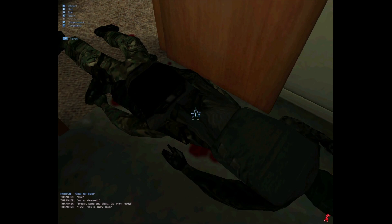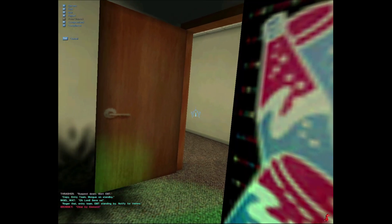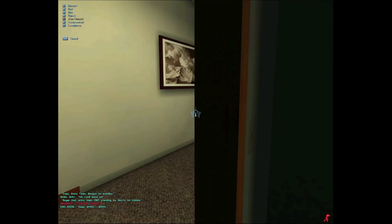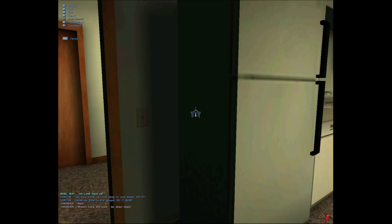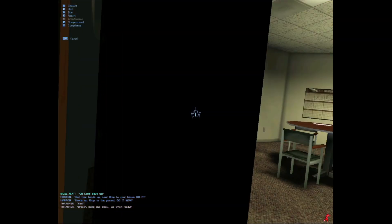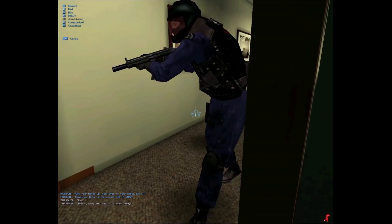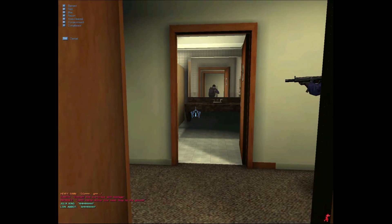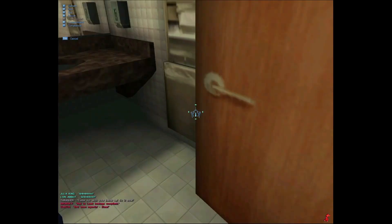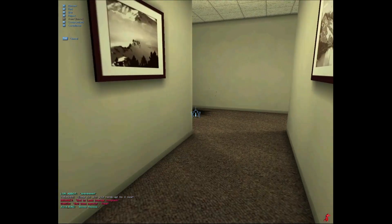I guess I'll report these guys. This is entry team, suspect down! We have someone running around. Who the fuck is this dude? Red, breach bang and clear! I have zero clue how to open and close doors — that's not good. Red, contact with hostage! Who's doing that? Who's screaming? Come on with your hands up! There's some dude just fucking mad, I don't know if he's taking a shit or if he's in pain.